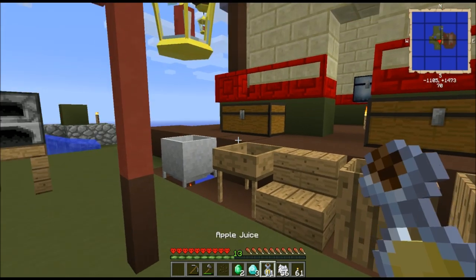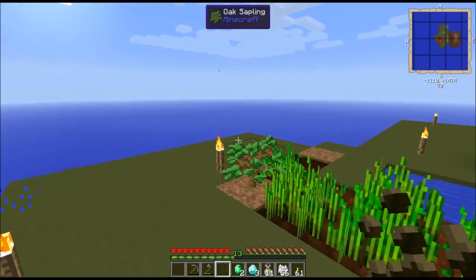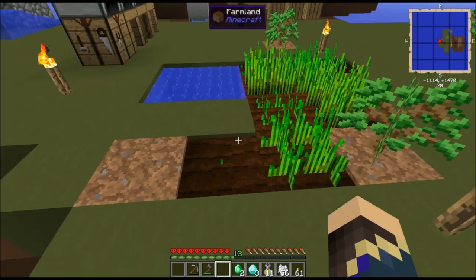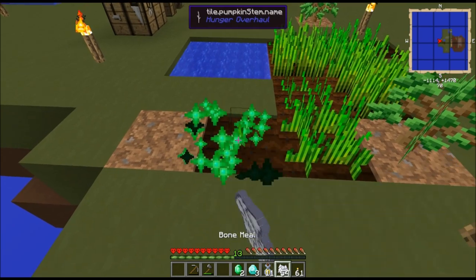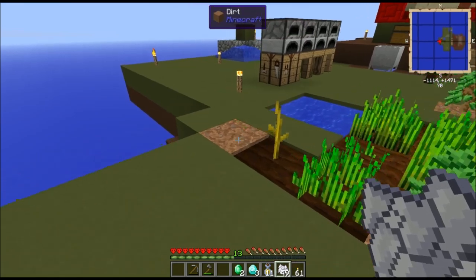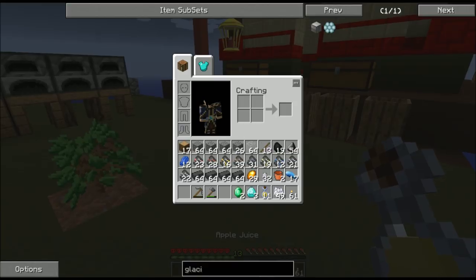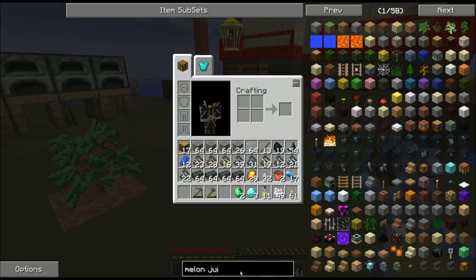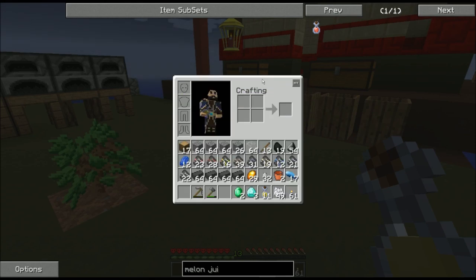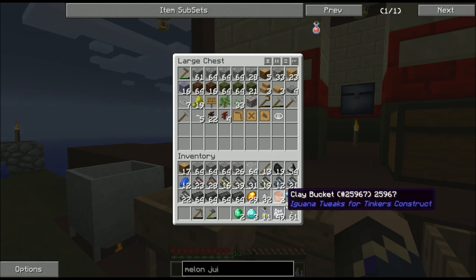My apple juice is running slim, but I got these melon seeds in the very first episode. So I'm going to go over here and plant it — I've got another dirt block to grow on. I'm going to bone meal the melon stem so that it can start growing, because I can turn one slice of melon into a melon juice. That will be a pretty good source of food in the future.